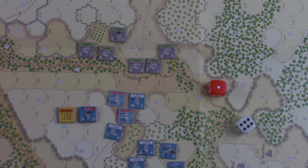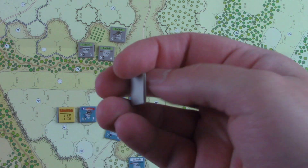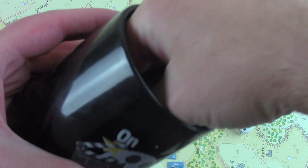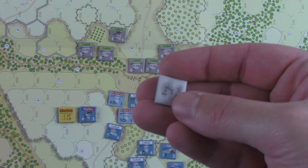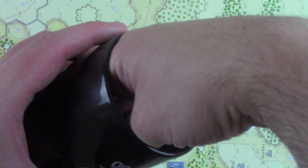So we can pull our first chip. If you're not familiar with this game, it's just a chip pull system, so we'll go one at a time. Alright, so the first one is the Fortunes of War chip, which means the next chip I pull is negated. So then the Fog of War chip, which is just kind of like a random event, is cancelled.